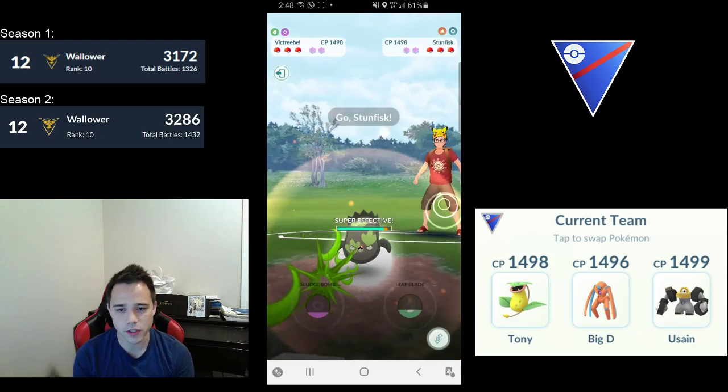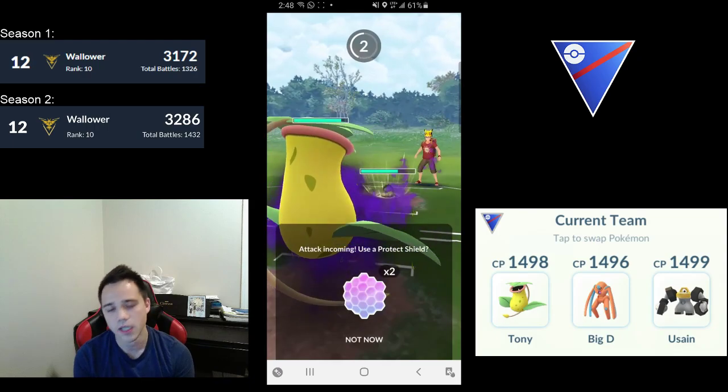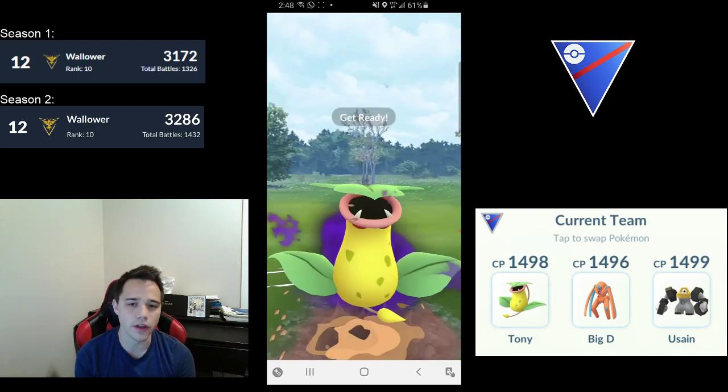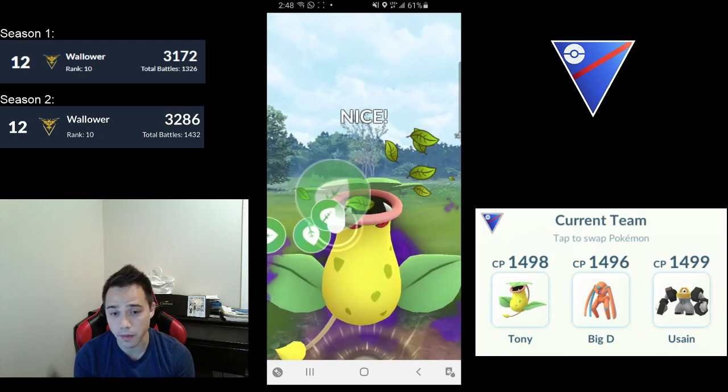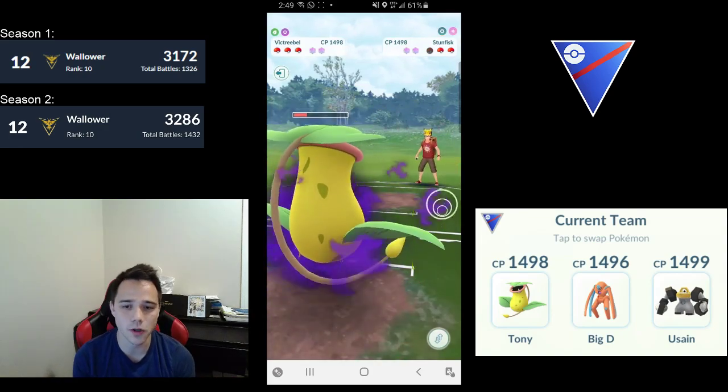Another Azumarill lead into Galarian Stunfisk. I would have thought at the beginning of the season, in ranks 1 through 4, people would be playing whatever Pokémon they want — just experimenting and having fun. But there have been a lot more Azumarill leads than normal, which is interesting.